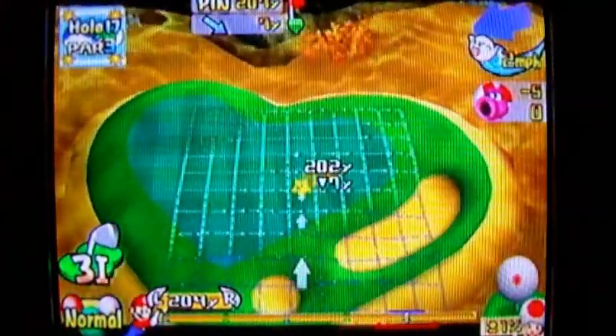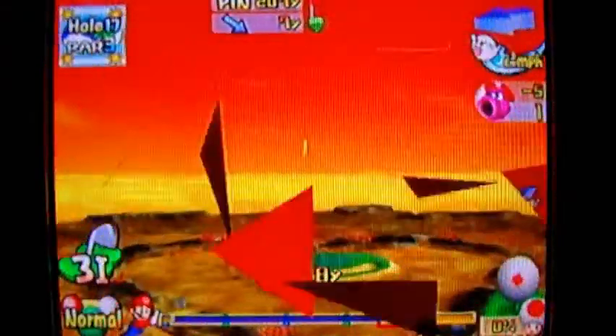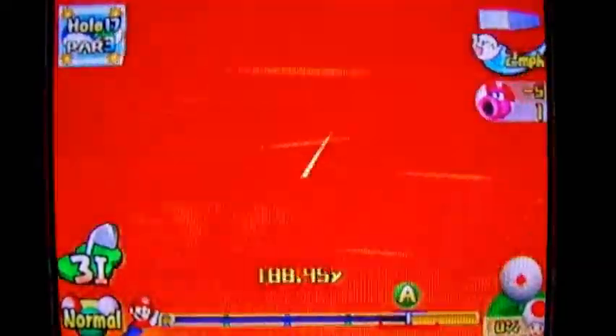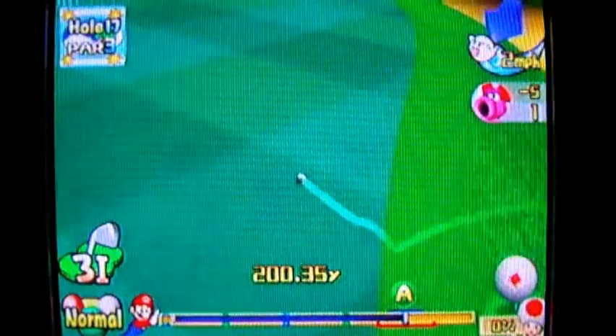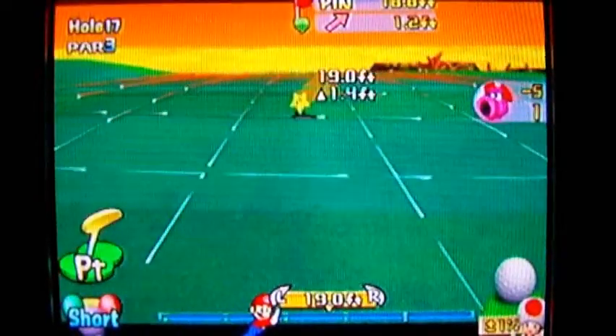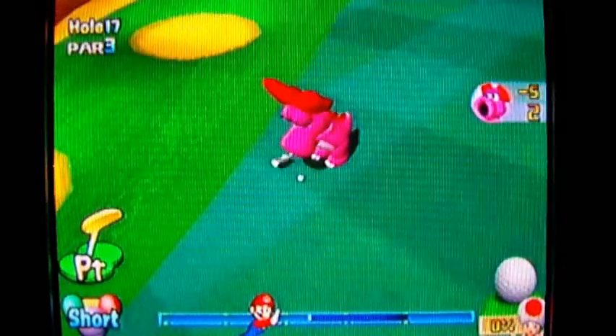This hole is shaped like a heart — isn't that cute? This hole isn't really that hard at all, but it is a pretty nice novelty hole because of the heart shape and stuff like that. Just as long as you get it near the hole and it's either a downhill or uphill putt, you shouldn't have too much trouble getting birdie on it.